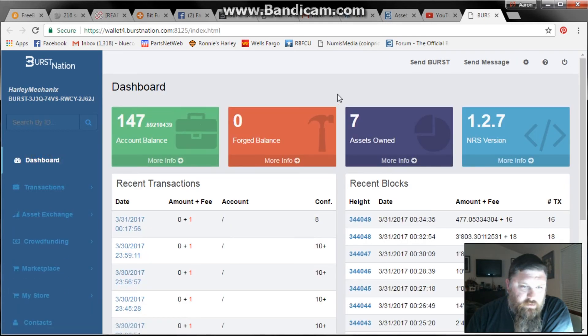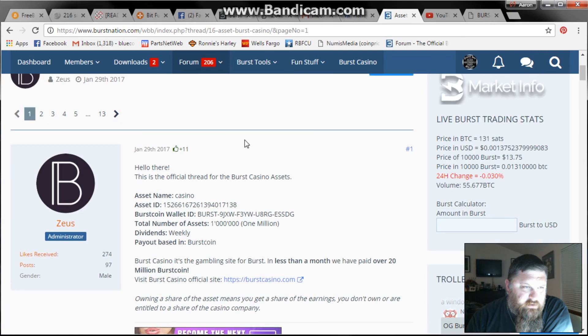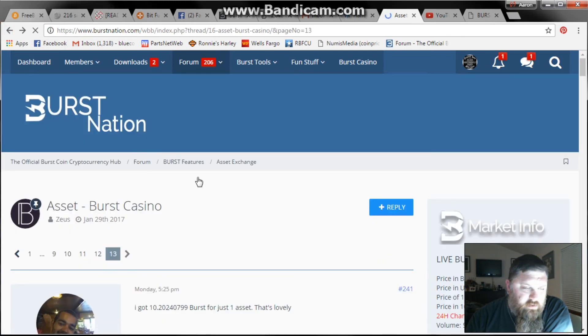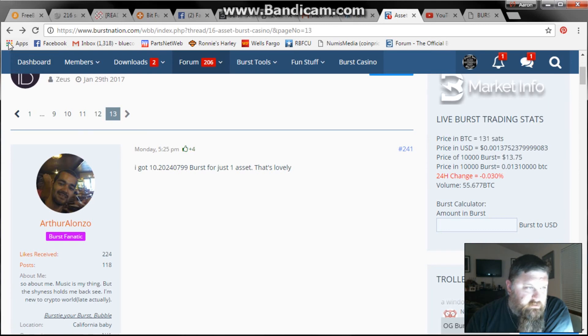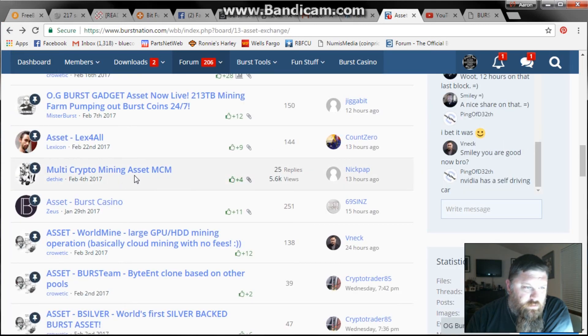So here's just a quick walkthrough of the asset exchange and how to buy and sell assets. I'm not selling anything for a while — I'm just going to hang on to them. But if you have any questions, absolutely hit up BurstNation.com. In the asset exchange, there's not much on the casino, but if you're looking at other assets, there's a lot of information on what they do, what they cover.